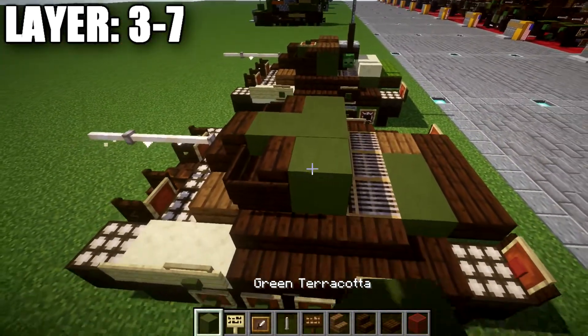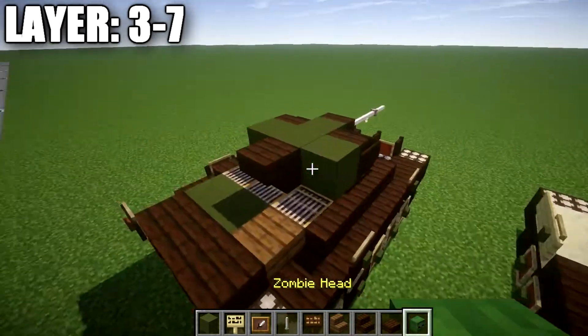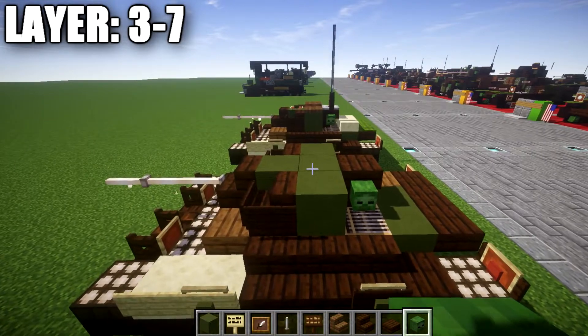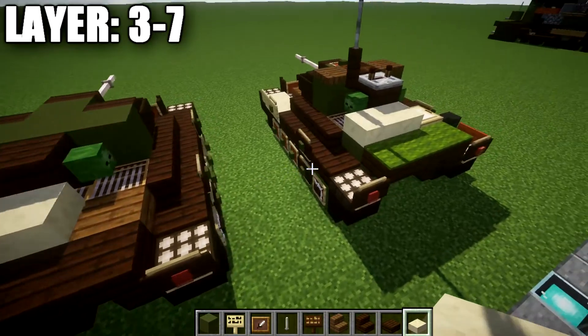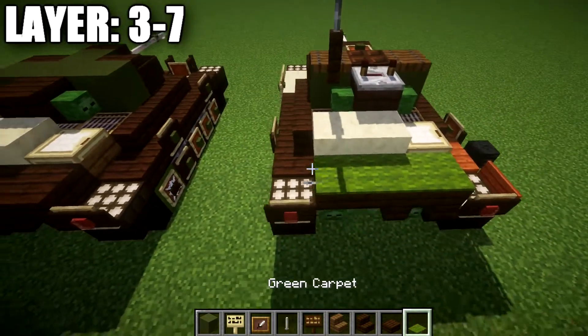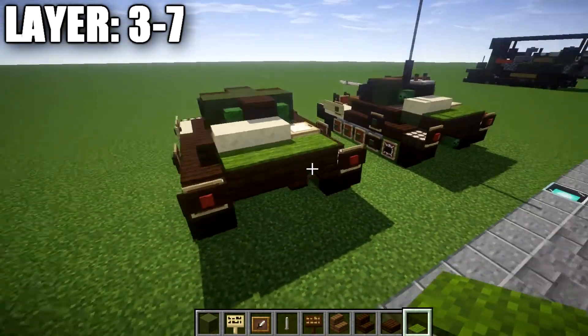We then place a row of three green terracotta going back, followed by dark oak upside-down stairs on both sides and a zombie head on both sides of those stairs. We're going to place one and two smooth sandstone blocks on those two green terracotta blocks, then a birch wood trapdoor on top of the spruce wood plank, and a row of three green carpet on top of the dark oak upside-down stairs at the back.